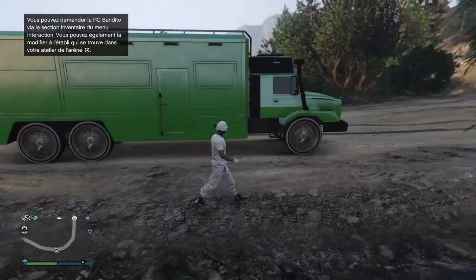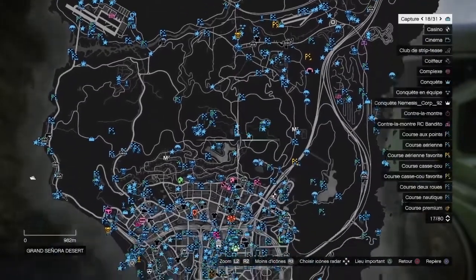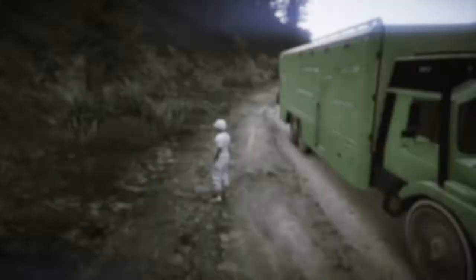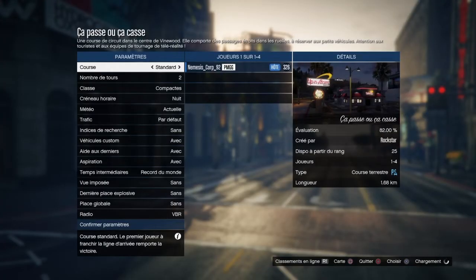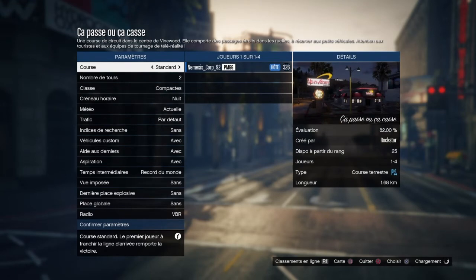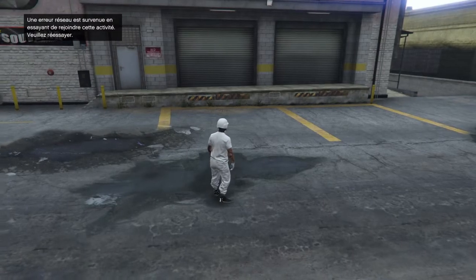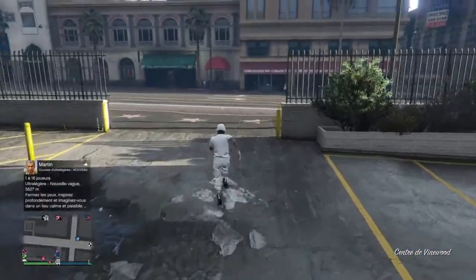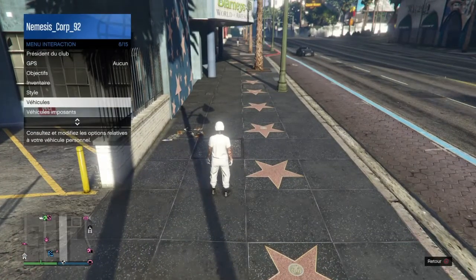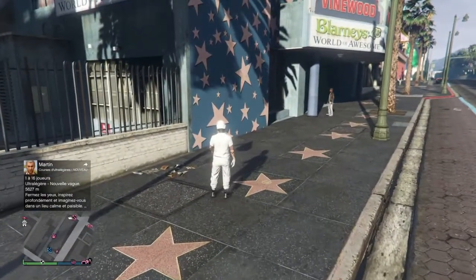Now you need to place the car where you want the modded options in garage B2 of the nightclub — only that garage, very important. To teleport there: take a job, join someone in a different target, accept the first message and decline the second for the teleportation. Then go to interaction menu, personal vehicle, and select the last vehicle.